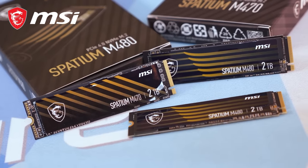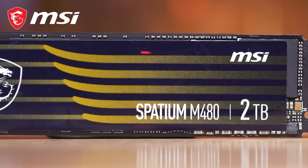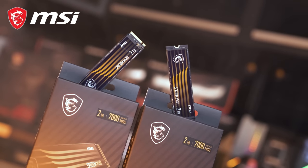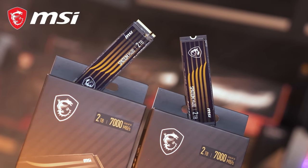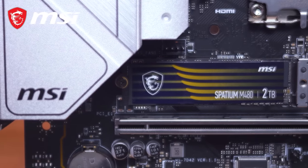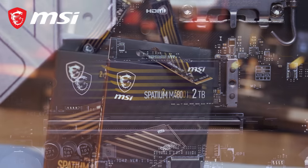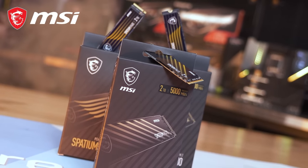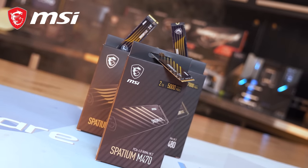These PCIe 4.0 SSDs utilize the latest 3D NAND flash technology with capacities up to 4TB and offer incredible speeds of up to 7GB per second for reads and 6.8GB per second for writes. They feature built-in data security with AES-256 encryption and E2E data protection, as well as error correction capabilities that extend the endurance and longevity of the NAND flash storage. You can also migrate data, monitor drive health and performance in real time with MSI Center, and all models are backed by a five-year warranty. Check the link in the video description for more information.